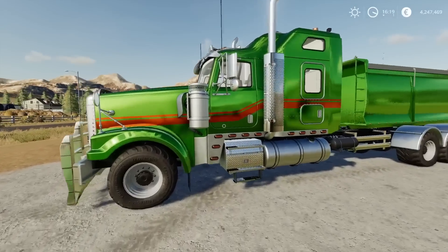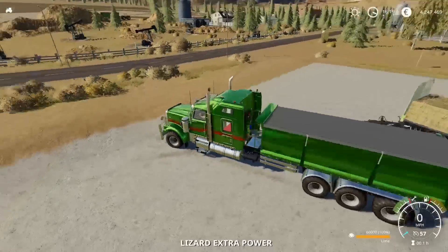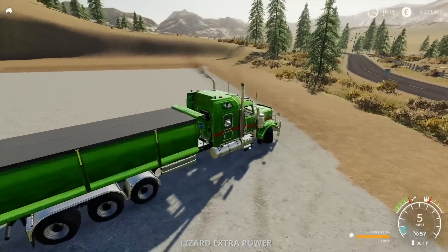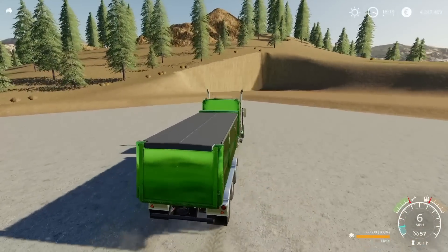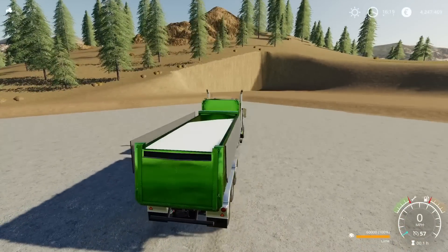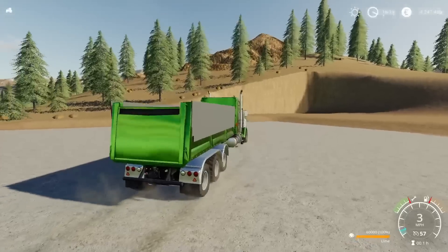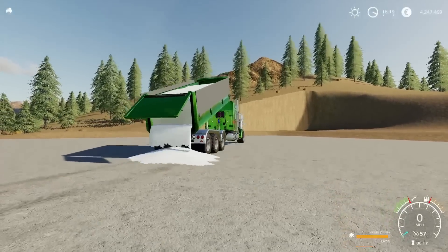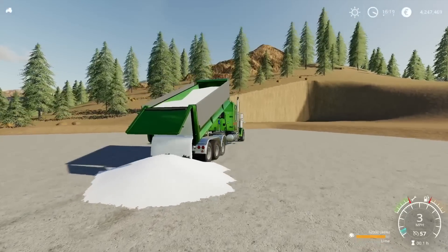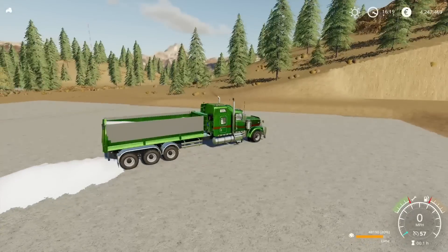And thrown into that mix, you've also got a tipper on there. Sounds great, looks great. You can open the cover on the back — I have got lime in this one — 60,000 litres as far as tipping goes. Fairly straightforward, it does exactly what it says in the tin.